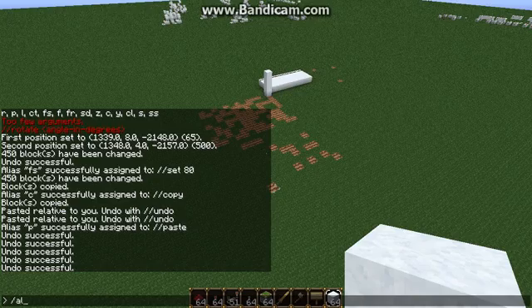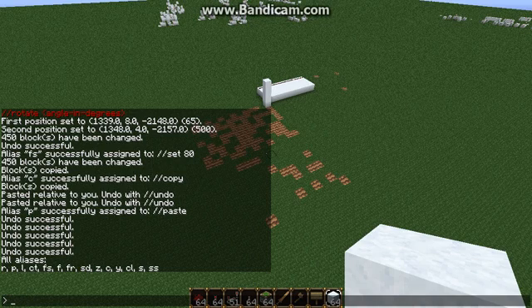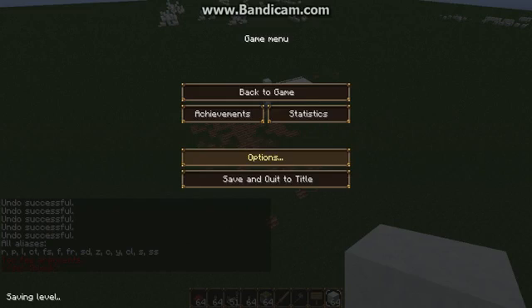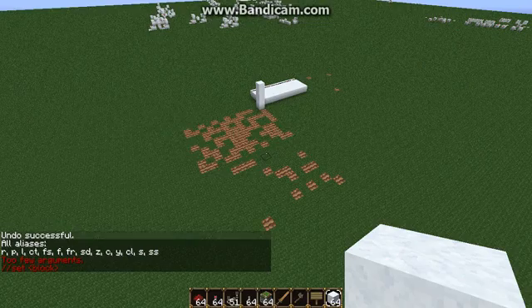And this is my list of all the commands I have set up. R is rotate — I have R bound to slash slash rotate. P is slash slash paste. L is load. C is cut. FS is set 80. F is just set. FR is set 331. SD is set speed 0. Z is undo. C is copy. Y is redo. CL is set 0. S is save. And SS is set speed 5. Those are all my commands.